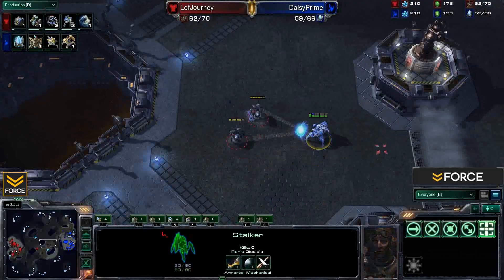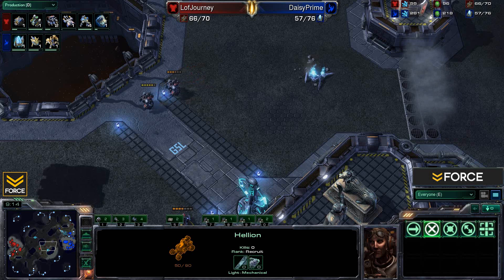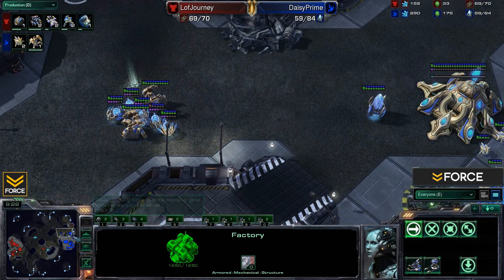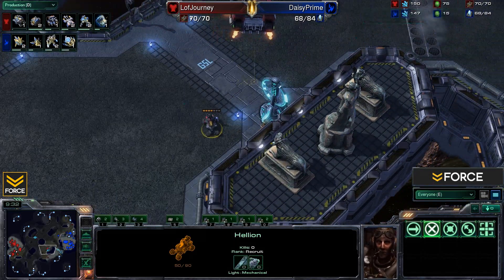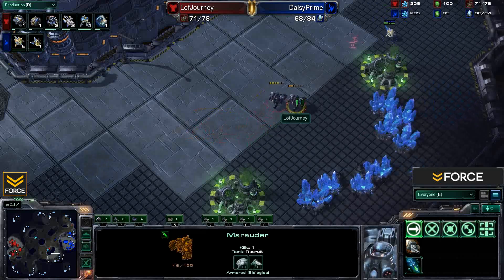Right now Journey has map control. A stalker tries to pull down to take the tower from the Hellion, but a couple of stimmed-up Marauders take care of that. They have a few units pulling over from this direction. Journey knows that if Daisy sees a force that would take him out, he's just gonna move away. The Factory Scout is making its way across the map. Marauders stimmed up, looking for the probe — taking it out.